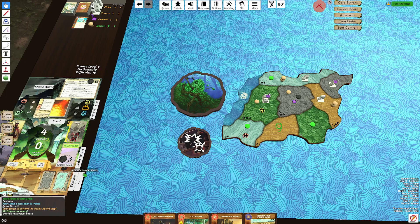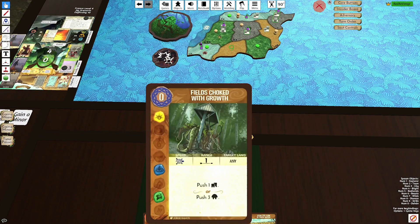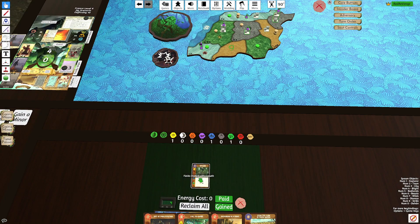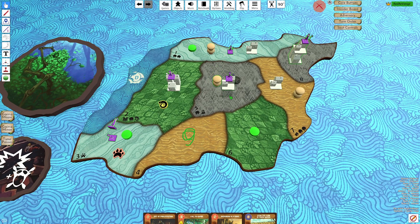Mountain builds and the Explorer is Wetlands — I'm glad I didn't make that play. We have Fields Choked with Growth. We're going to push the Dahan from D2 into D5, because I want to leave my Dahan in D1 so I can defend that the following turn.